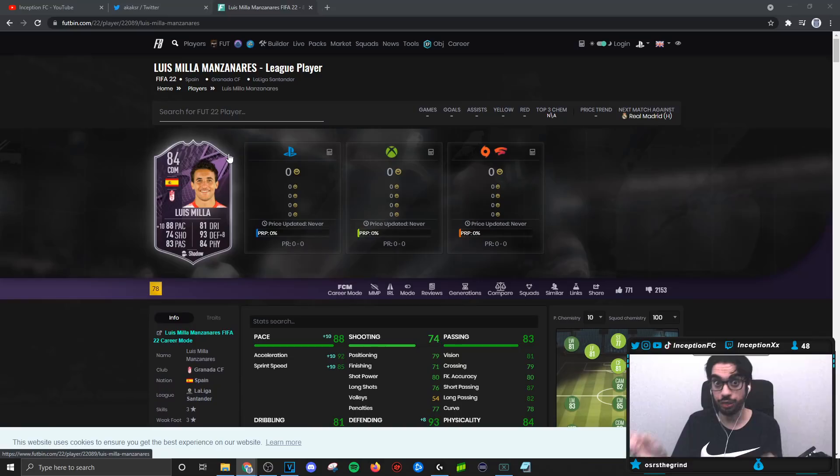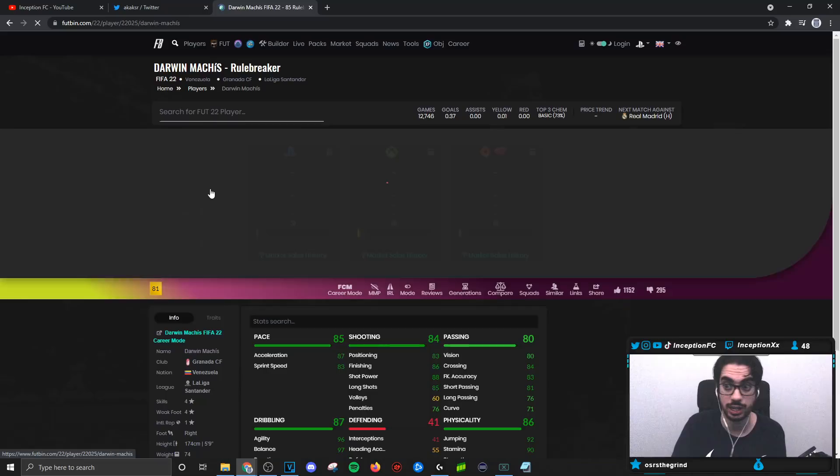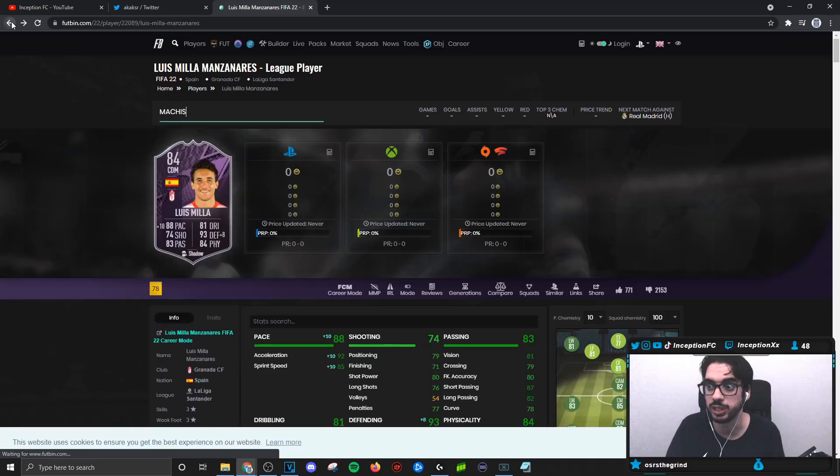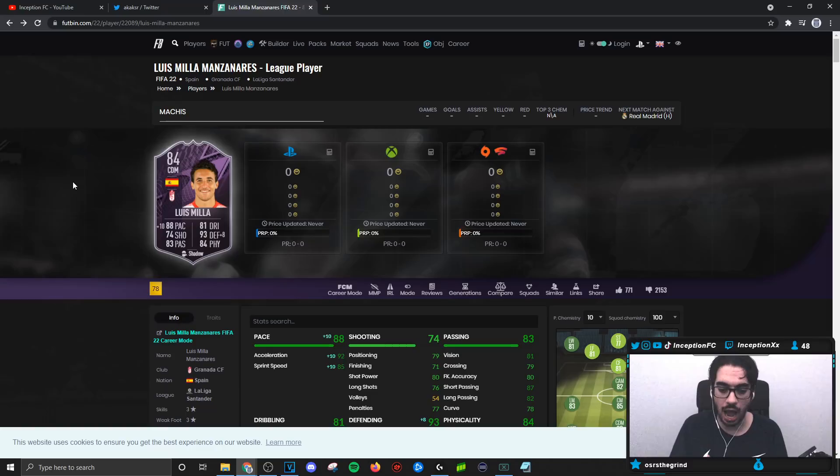The cool thing about him is that if you want a link between him and Machis — it's a gameplay objective with a 10K card — it's not bad. The Machis card with Hunter chemistry style has good stamina and high-medium work rates. It's a link you can work with in a 4-3-3 while working with other Liga Santander links around the midfield, because Lewis Miller is a Spanish player. So it's not crazy hard to link in a team, especially for that 4-3-3.